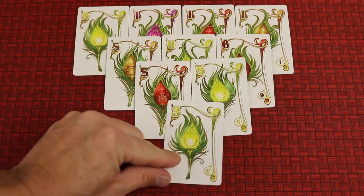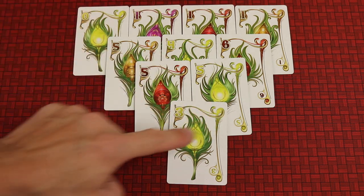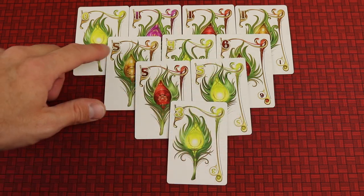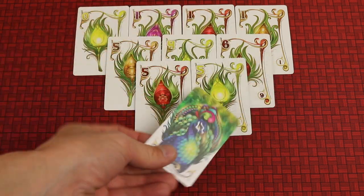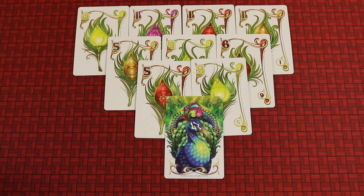At the end of the game, if you've finished a peacock, you flip it up. All of the numbers except for the top row are going to be positive values — so we have 10, 20, 25, 28. You're going to minus any numbers in the top row, so now we have 28 minus 3, which is 25. However, if you completed the peacock, you also get an additional point for every card.